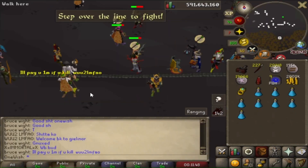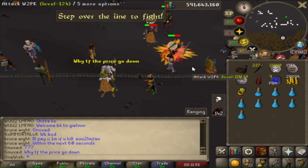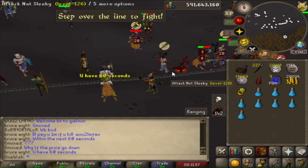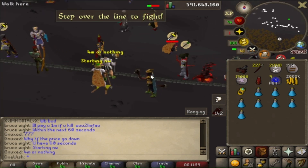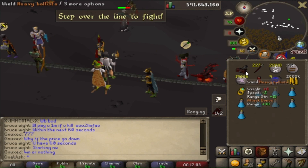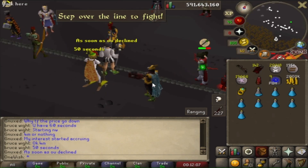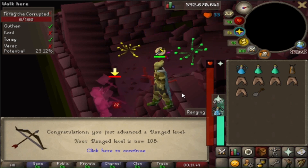Took another break to play some clan wars. This guy's going around paying people to kill someone he doesn't like - he paid me 2 mil, now he's offering another guy 1 mil. This place is so toxic. If you do anything to upset someone by killing them or just saying something they don't like, they will literally end up ragging you for hours on end. Level up - 105 range.